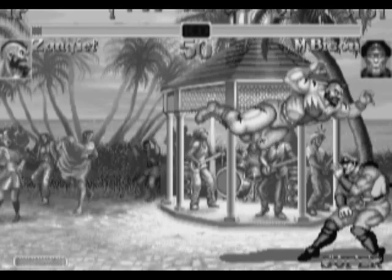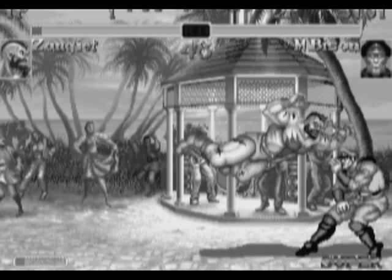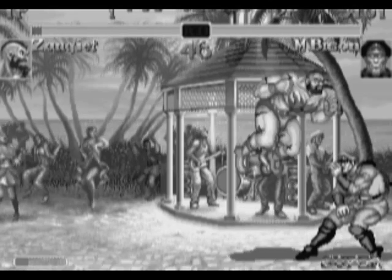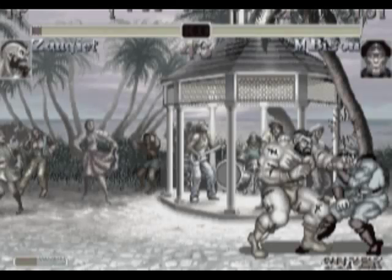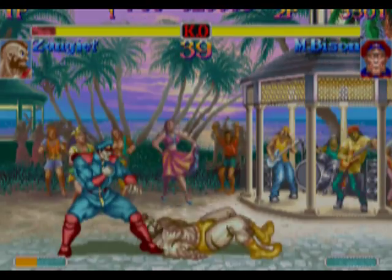Here we see Bison fighting against Zangief. Bison doesn't have any invulnerable moves except for a super, so if Zangief uses his jump fierce splash over and over against Bison in the corner, it can actually be pretty difficult to get out of. If Bison has his super charged, he can use it to hit the splash. It won't do much damage, but it is the high priority move he needs to get out of the situation.